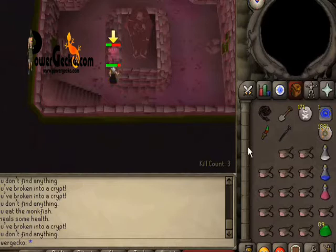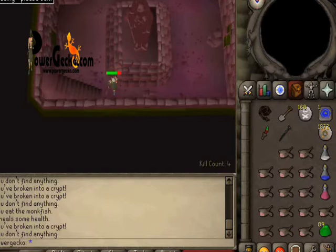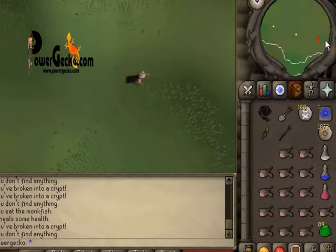You'll notice heads that come up on the screen every now and again. These are the dead brothers — every time they pop up, they take ten of your prayer. So it's very hard to keep your prayer up while you're in the dungeon, because it drains very quickly.